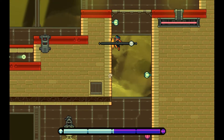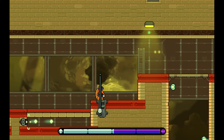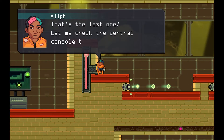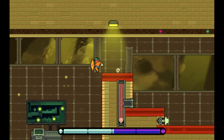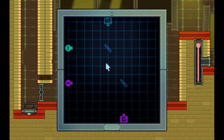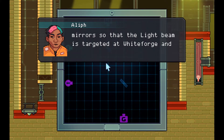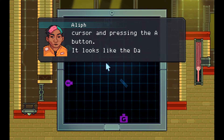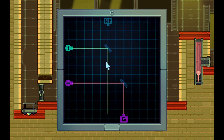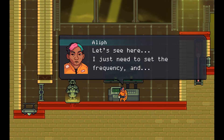Now we have the opposite. This is totally Kuru Kuru Kuru-in! Another vertical — this is really, really cool. Let me save first. Recalibrate the energy flow — whoa. Rotate the mirrors so the light beam is targeted at White Forge, and the dark beam grounded. Okay — so I just rotate the mirrors. Boom, done deal. So even a little hacking puzzle type stuff.